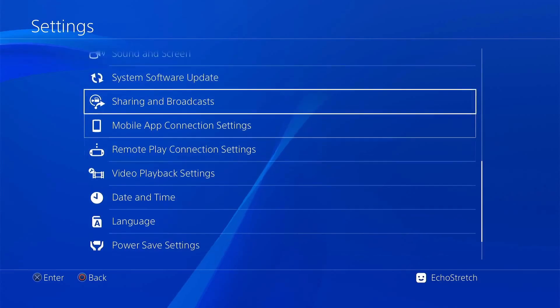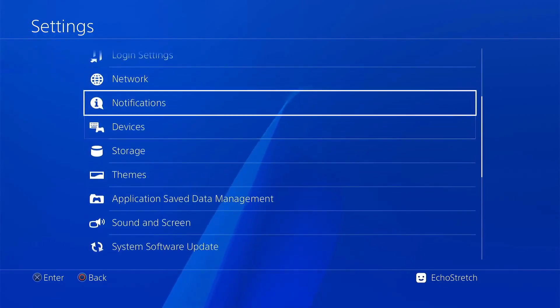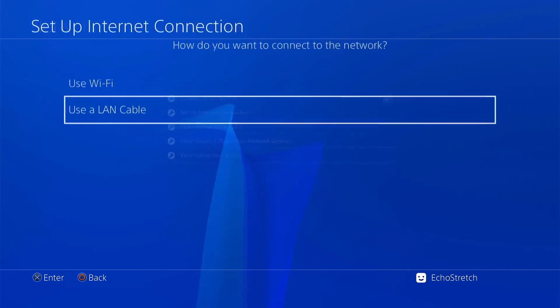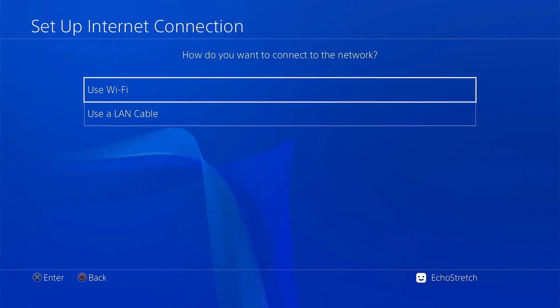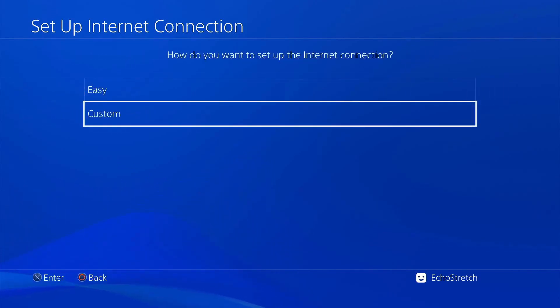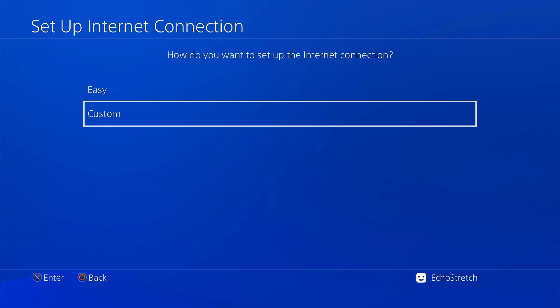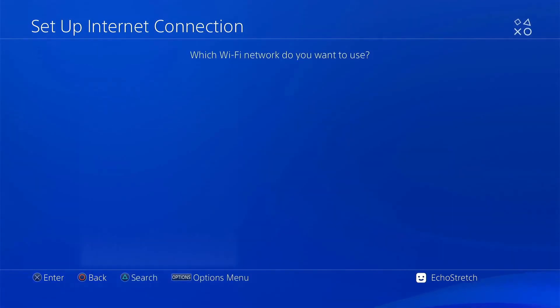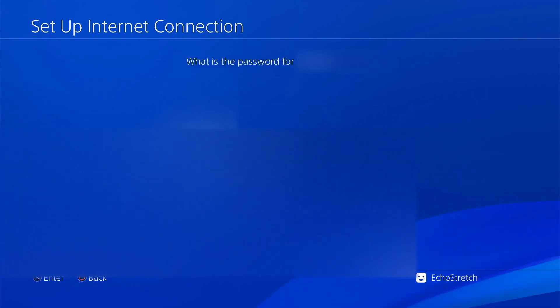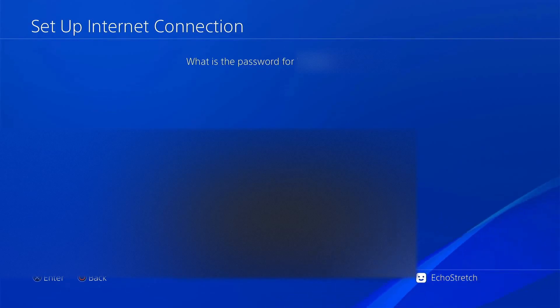Next step we're going to go up to our network and we'll go ahead and set up our internet connection. We're going to go with — in my case — Wi-Fi. If you're on LAN you can go with LAN. Then we're going to go custom because we want to be able to change the DNS. We'll give it a minute here to load up the Wi-Fi connections, then go ahead and select your Wi-Fi.